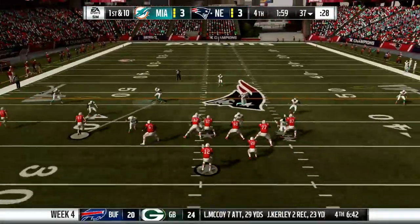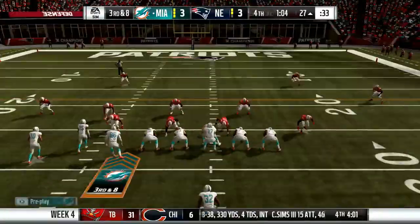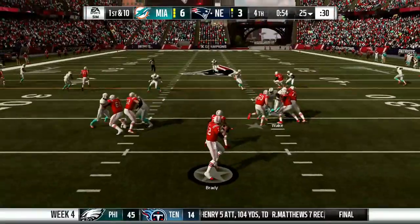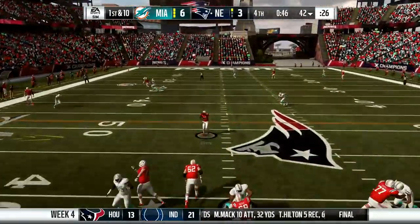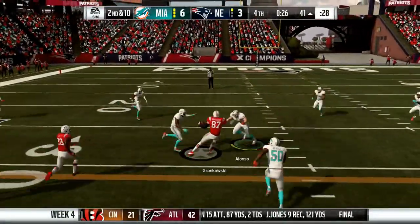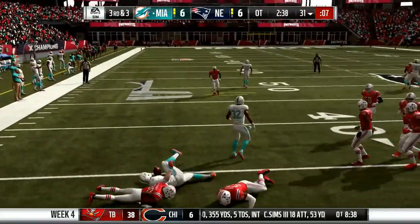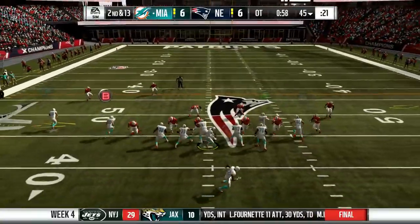First and ten for the Patriots - the ball is smacked in the air and we pick it off! We run it into Patriot territory. Third and eight, we suck the clock away and kick the field goal - it's through the uprights! Six-three with fifty-five seconds to go. But it's all Tom Brady now - he passes left, snagged inbounds, then steps out to stop the clock. He finds James White down to the forty, forty seconds to go, too quick and easy. Gronkowski inside the thirty - it comes down to a field goal to tie and send it to overtime. It's through! Six-six, overtime.